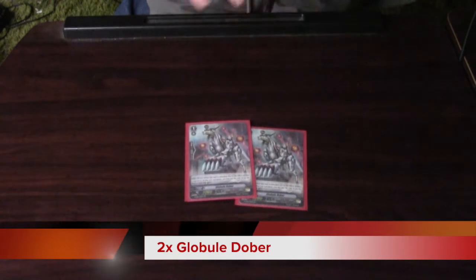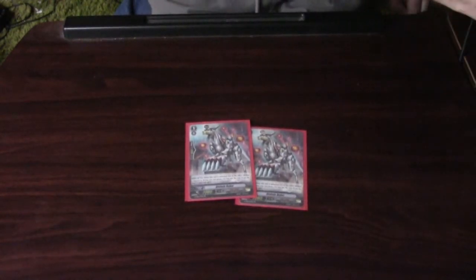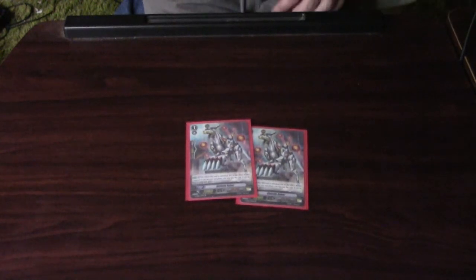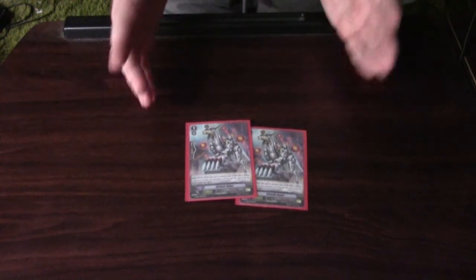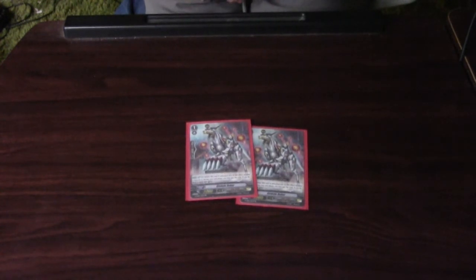And then 2 Globule Dober: when this unit is unlocked, may Soulblast 1, draw a card, and counter charge 1. You could also run Dark Metal Chameleon in this deck build, but Dark Metal Chameleon lets you counter charge when it's unlocked and also has resist. I found more flexibility with Globule Dober in my final deck build. This is also a unit from the Rondo and Chaos and Salvation G Booster. So yeah, 2 Globule Dobers.